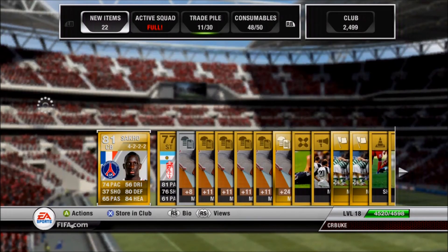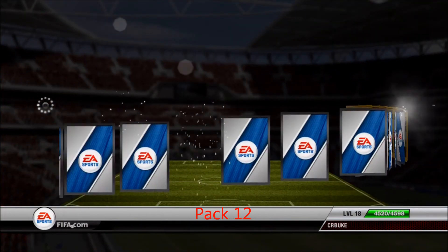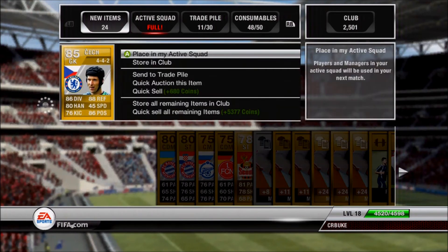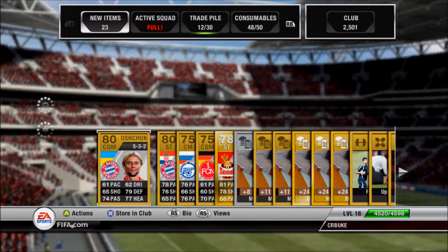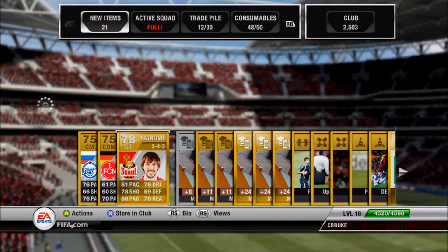Pack 12 — the main player is Peter Cech, one of the best goalkeepers in the game. He might be the highest-rated goalkeeper in the BPL at 85 overall. I used him when I had a BPL team and he stops everything — it's pretty crazy. Also got a couple of 80-rated Bayern Munich guys and a shiny 78 overall.